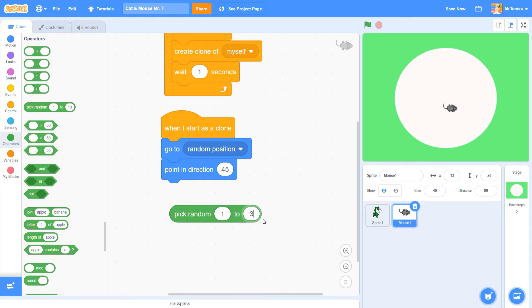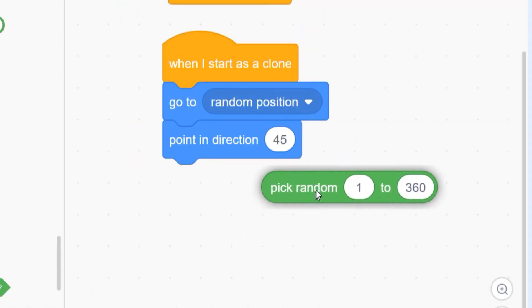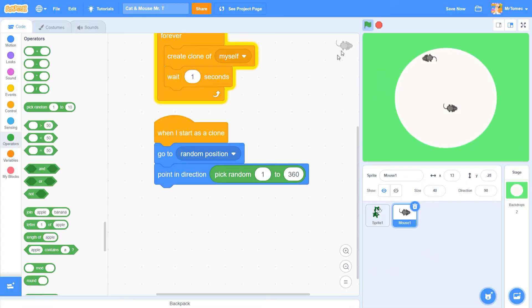Right now the block says 'pick random from 1 to 10' but we can change this range to any numbers we want. We know there are 360 degrees in a circle, so let's change the range from 1 to 360. Click the block to see what number it spits out — each time it's clicked it will output a different random number. We can use that number to control our mouse's direction by popping this block into the spot that shows our current direction. Now when I click the green flag every new mouse will be pointing in a different direction. Beautiful.